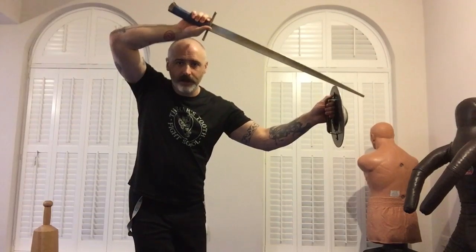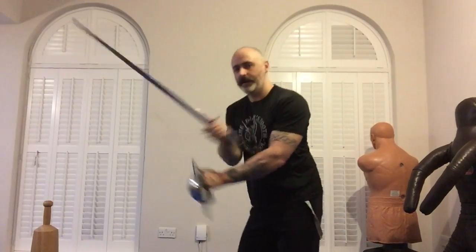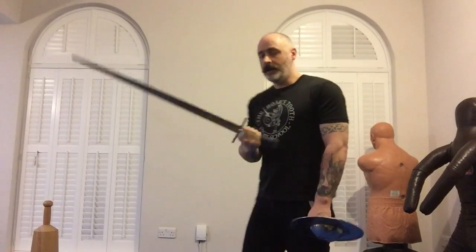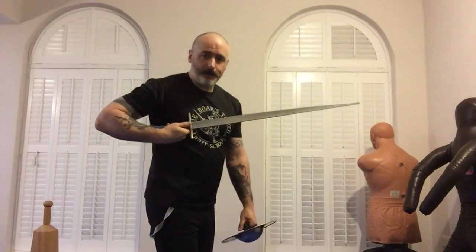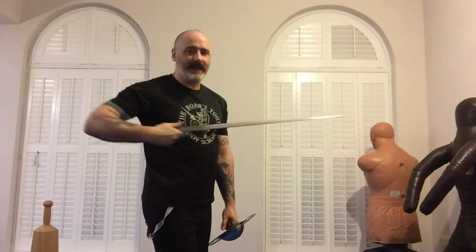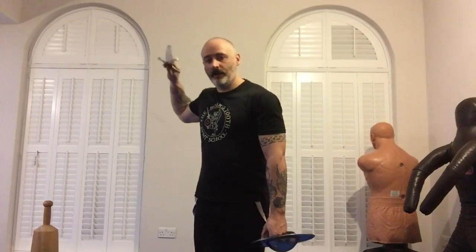This brings us to positions which you see quite often but apparently aren't shown in I.33 — or indeed thrusts from this side. Anything where I'm doing this is simply represented by sixth ward. Because any withdrawn thrust, no matter which side of the body it's on, if the point is towards you, can be dealt with in much the same way as sixth ward. Very simply.